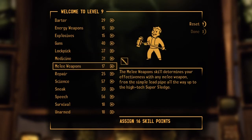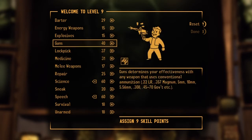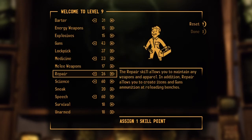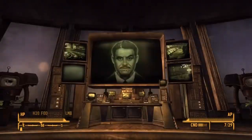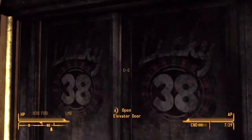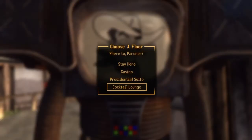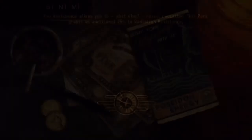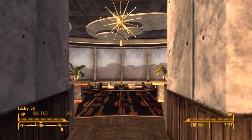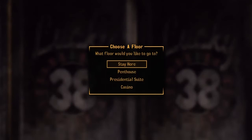I'll show you guys my upgrade again. Take me down, Victor. Bed... house floor. No, dang it — I don't wanna go here. Casino.